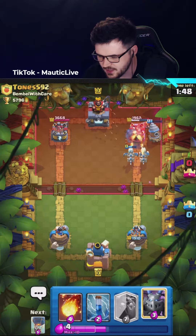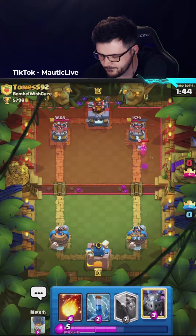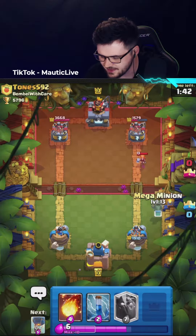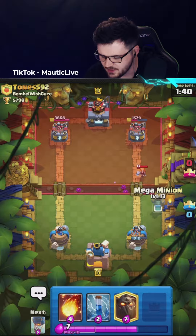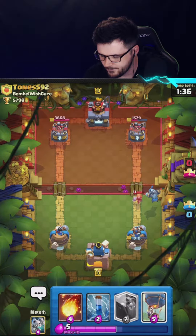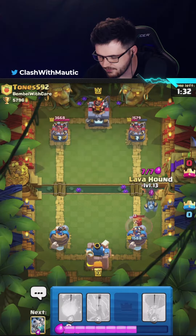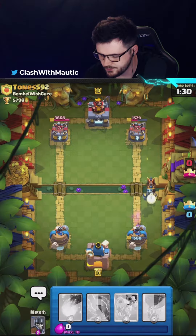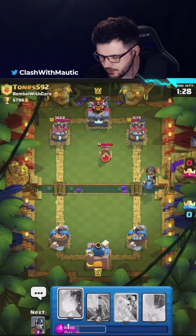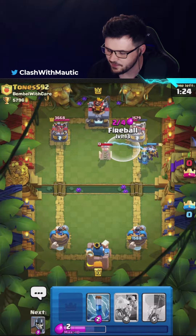Valkyrie coming down again, it's kind of tanking a little bit for the skeleton dragons though. Arrows forced down I guess. I'm going to place my Mega Minion in such a way that Magic Archer doesn't actually shoot it. I think I might just go with Lava under the bridge actually. Got Fireball coming up so if he does go for Magic Archer, hopefully he places it beside the Tesla.